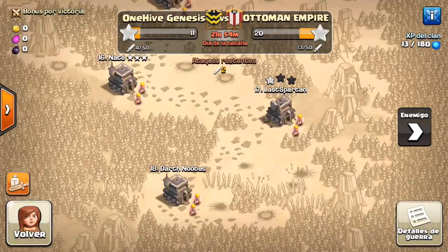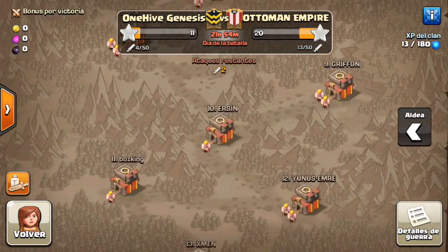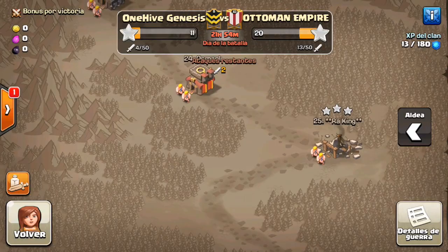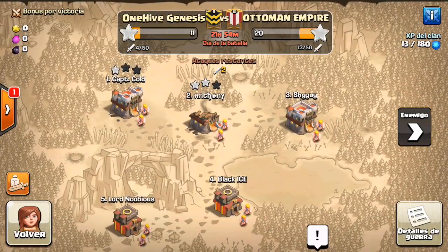They did get one three-star up there, but for the most part they're not doing a whole lot to our bases. As far as what we've done, not many attacks, a couple three-stars, looks like one two-star in there as well. So we're off to a pretty good start. They don't have the best bases, but I'm hoping to catch some action, possibly some Town Hall 9s, some Town Hall 10s, maybe even some Town Hall 11s.